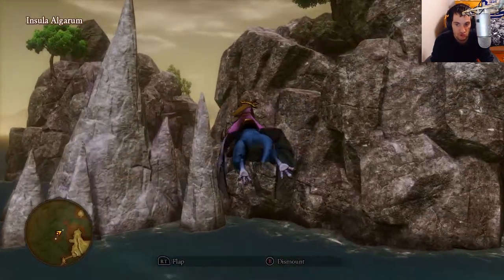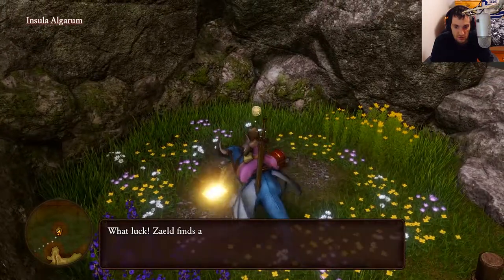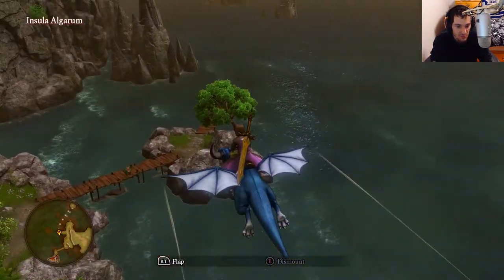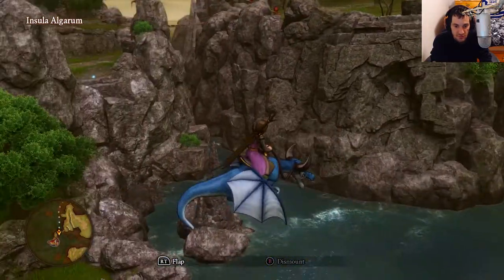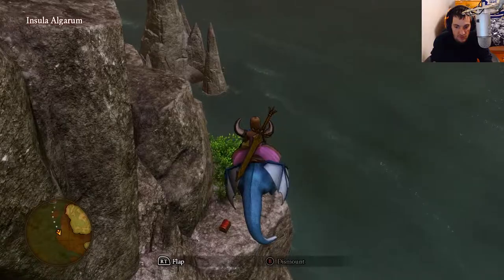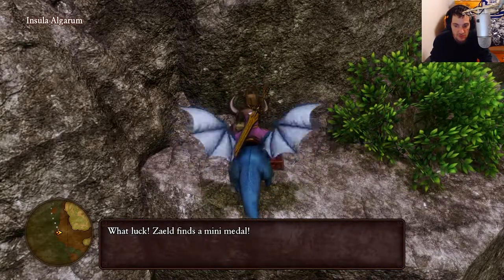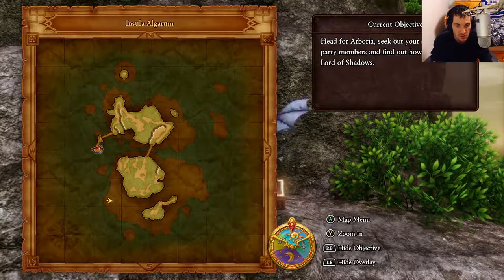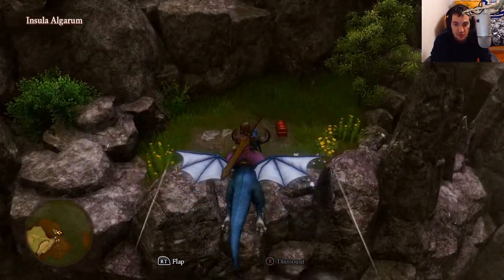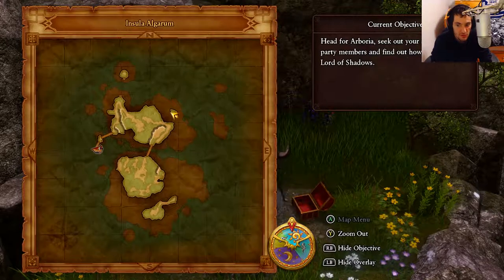Now we can grab those two treasure chests we skipped. Let's descend and grab the first one here — that's a Mini Medal. And grab this one here, which is Molten Globules. We're going to keep flying around until we get the other treasure chests we're missing. Here's one right here — let's descend and grab this treasure chest, that's another Mini Medal. And here's the other treasure chest — that's an Agate of Evolution. I'll fly around and see if there are any more chests.